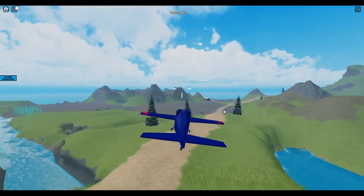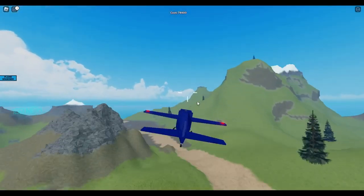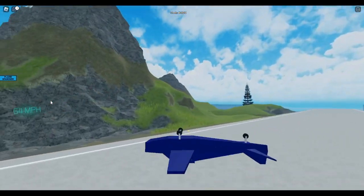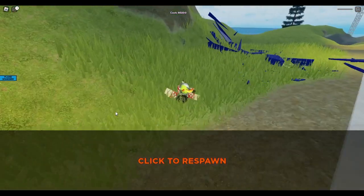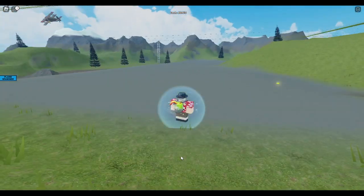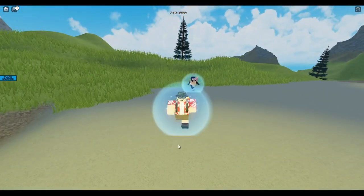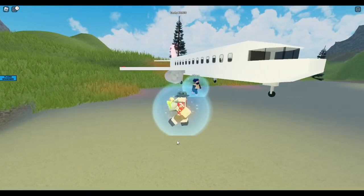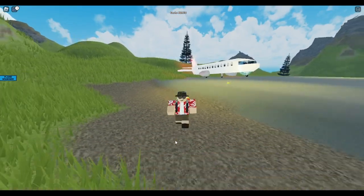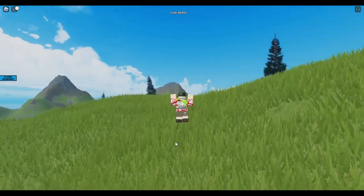Let me try to land this — I might need to find a less bumpy field. All right everybody, that was Plane Crash Physics. That's basically it — you crash planes, crash stronger planes, and the stronger planes might try to crash you.